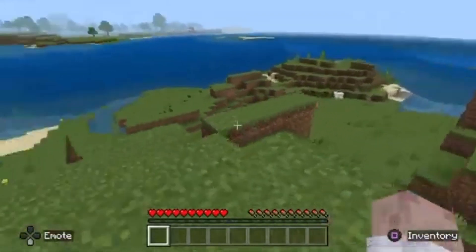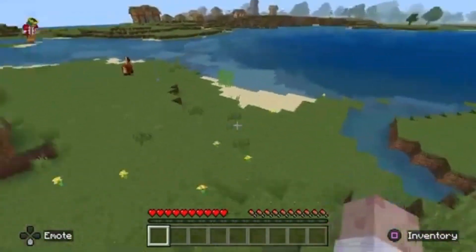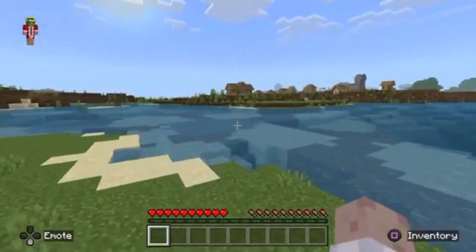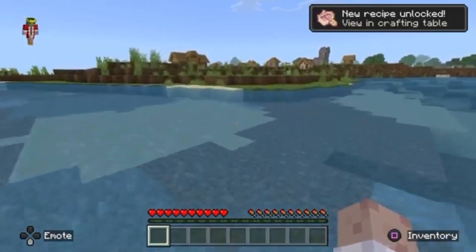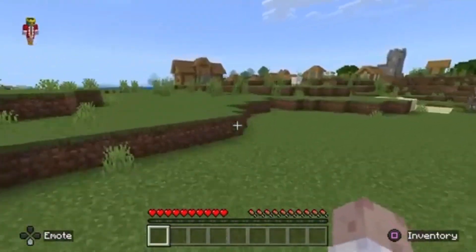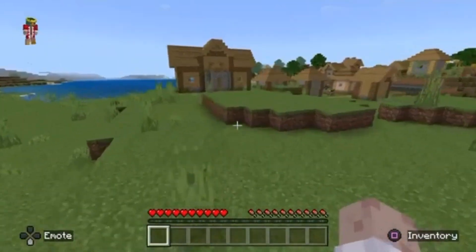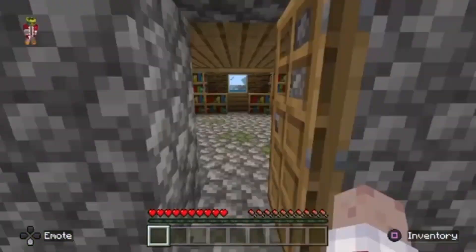Spawned in, and first off let's go find somewhere to get some wood. Oh, there's a village over there — let's go check that out. Look at how big that house is. Hopefully they have a blacksmith because we probably will need some tools. It'll just be quicker and save a lot of time, so we can cut right to getting the iron as well, so we're like a step ahead.